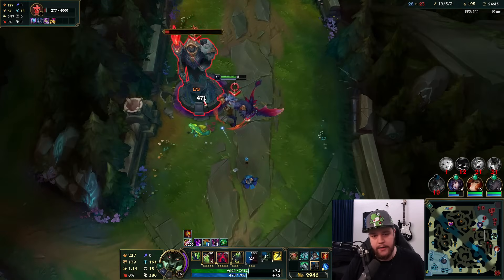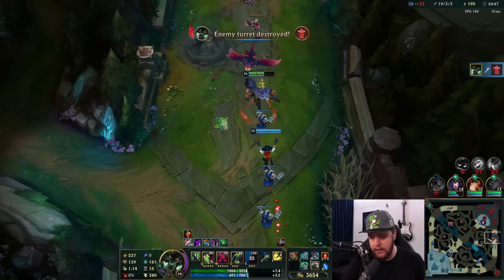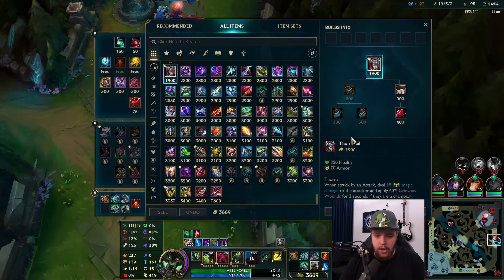Now focus on this turret. These tier-two side turrets are 700 gold if you kill them within range — look at that beautiful 700 gold. We have 3600 gold total; we definitely don't want to stick around the map as the enemy team is all going to respawn soon. Just take the reset now, go for Thornmail, and we should be good.